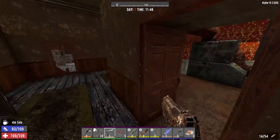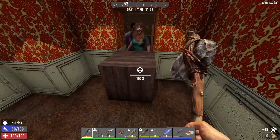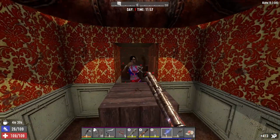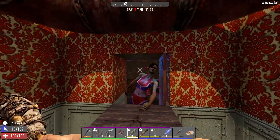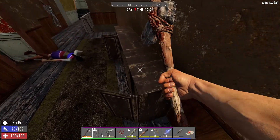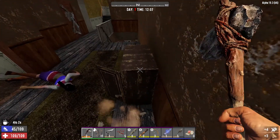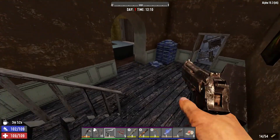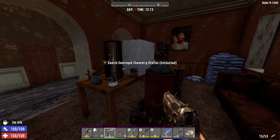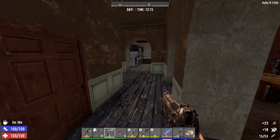Oh no - we've got two of them! Grab the stun baton. We have 12 wood - that's bad. Let's crack these open for more wood. Found a chem station - yes! We got gunpowder!